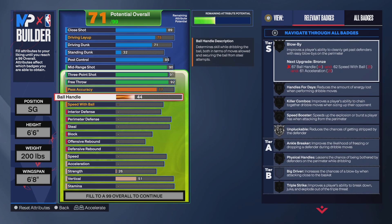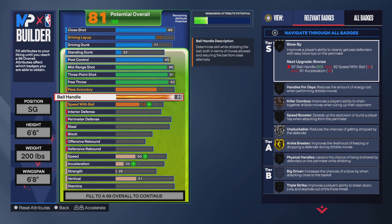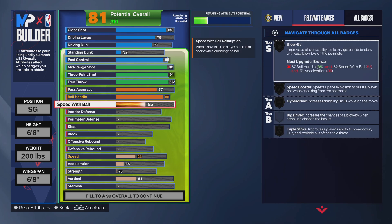For the ball handler, put that up to an 85. That gives you the ability to dribble, Killer Combos on bronze and silver, Pluck, and Ankle Breaker on gold. For the speed with ball, put that up to a 74, which gives you Triple Strike on bronze — more than enough.